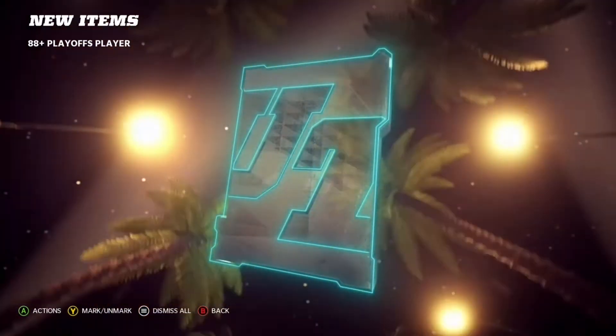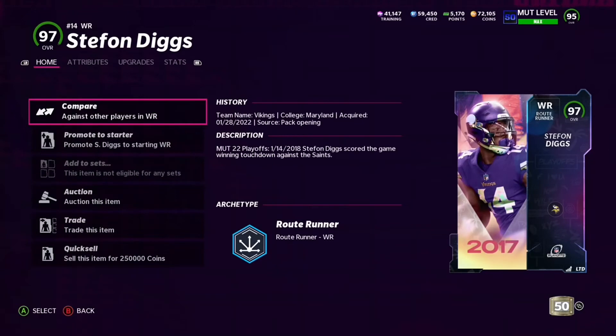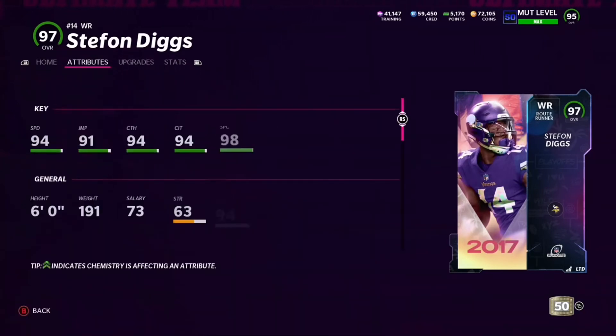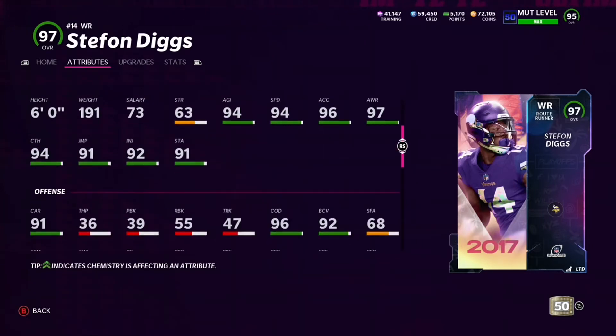But hey, all I'm gonna say is I got blessed on the first pack and we ended up getting Stefan Diggs on the first try — hey, it made my day! I was like oh my gosh. As soon as you see that animation, you know you're about to get served by EA with an 88. Don't you hate it? I wish they changed those animations, but we did get Stefan Diggs.